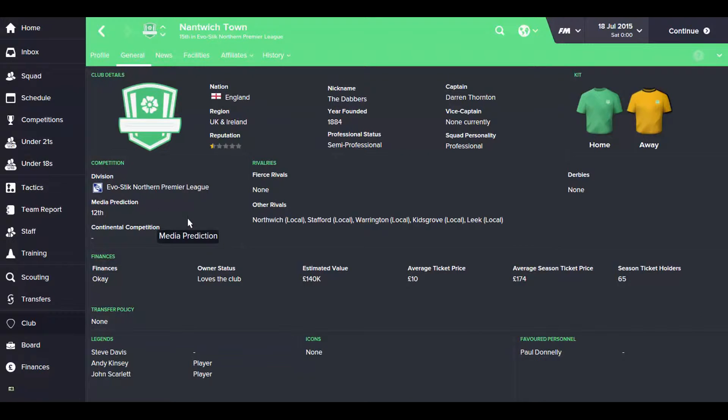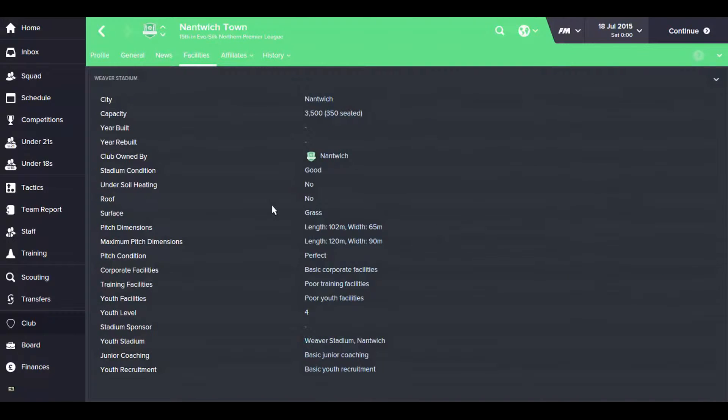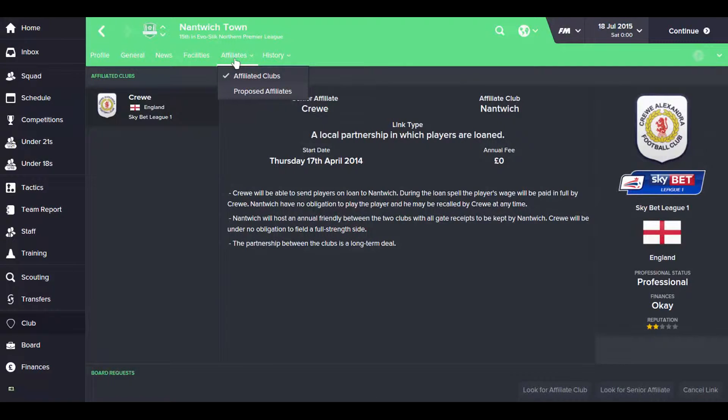Their media prediction is 12th, so we're looking at a mid-table to top half finish, which is going to be quite a challenge having seen the team that we have. The stadium condition is good, which is always a bonus, and basic corporate facilities, poor training, poor youth facilities, youth level 4, basic junior coaching, basic youth recruitment. For affiliates, we are affiliated to Crewe Alexandra, so they will hopefully be passing on plenty of loan players just to keep us going.